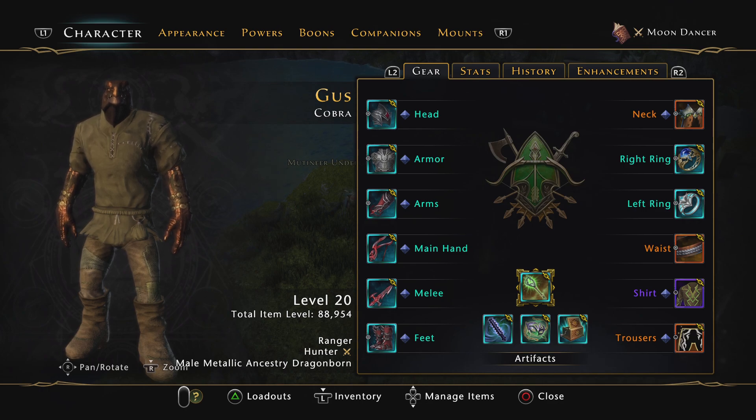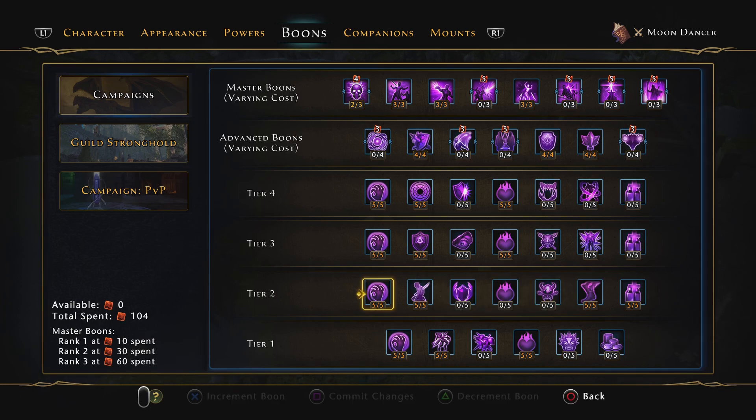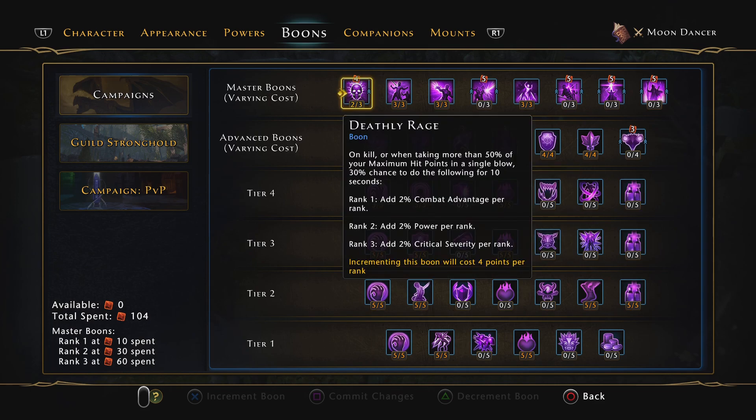Hey guys, it's Gus. If you've already logged into the new Module 27, you might have noticed your boons have changed. Now we can have as many advanced or master boons as we want, depending on how many boons we have to use.